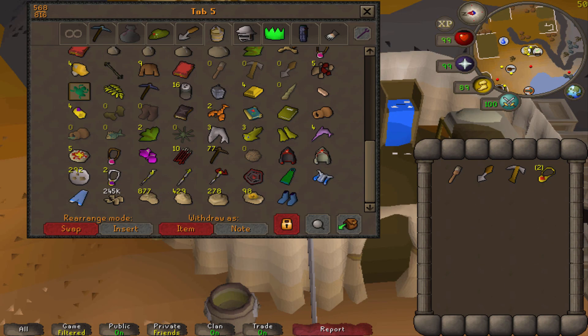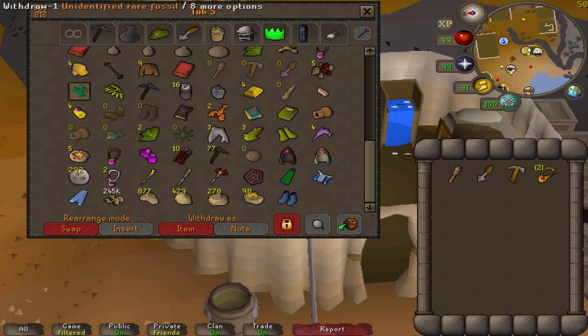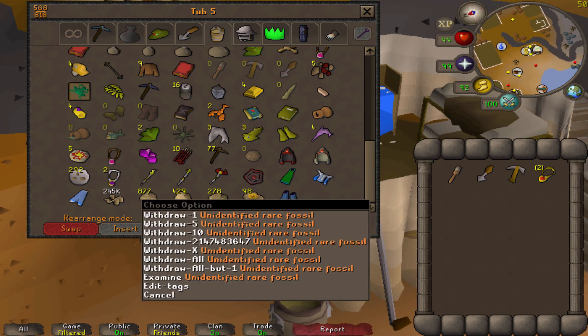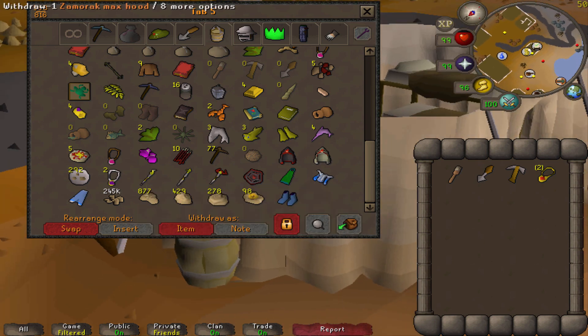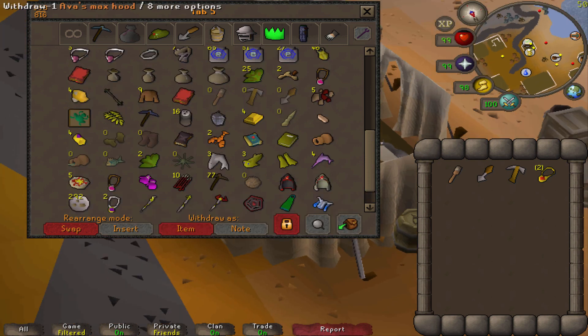So these are all the fossils that I'm left with. Unless they come out with something, I'm never going to use these. I should probably get two more rare fossils just because they might be used for a boss in the future — they did mention in the improvements dev blog for Fossil Island that they want to add a demi-boss. So I can make a video showing like 100 kills or something.